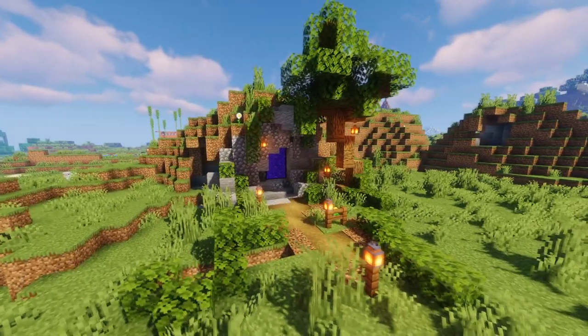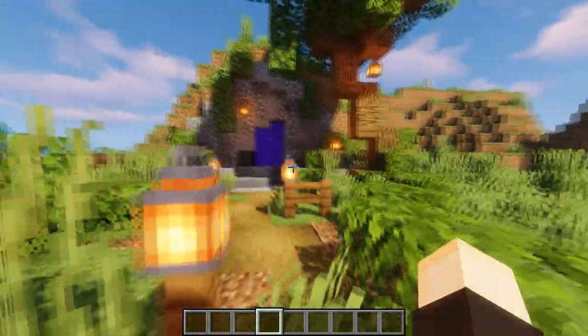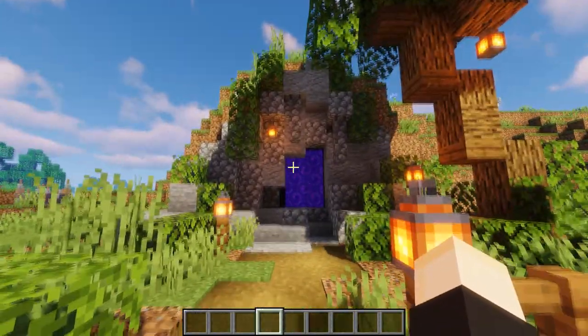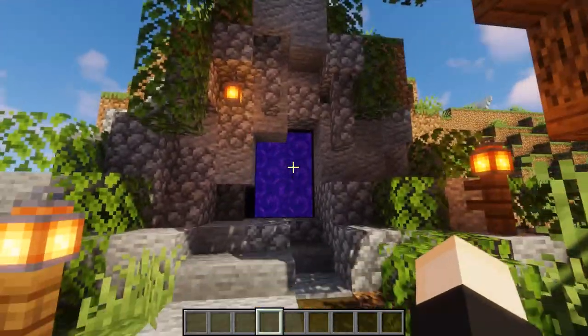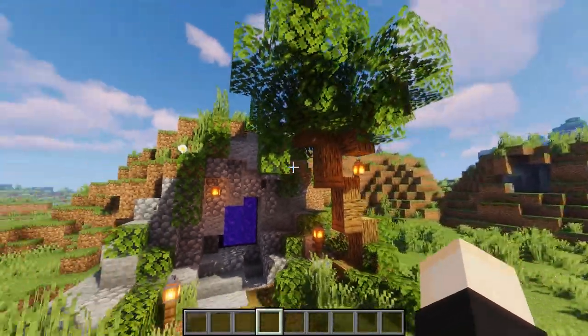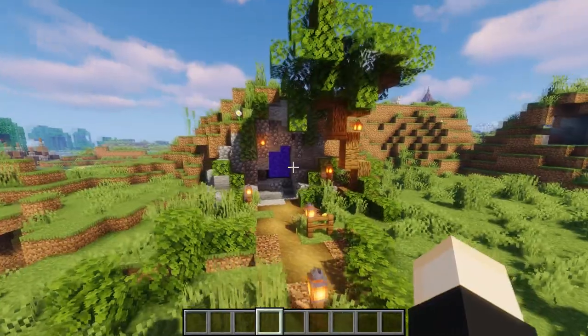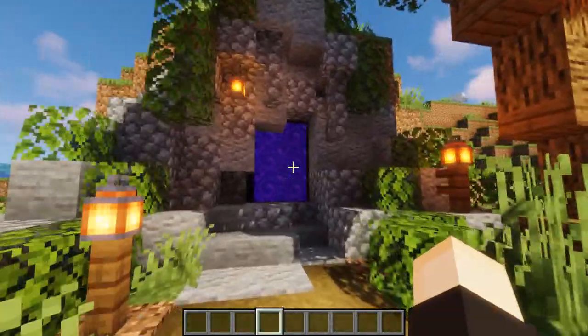If you want somewhere to put your nether portal that isn't just a simple nether portal out in the open or in your basement, why not hide it in a little cave? Do a little artificial cave on the side, droop some leaves down and stuff, and tuck the nether portal away in there. You can even put custom trees and stuff around it to just engulf it into the side of the mountain. This is a really interesting way to do it, and it looks so cool.